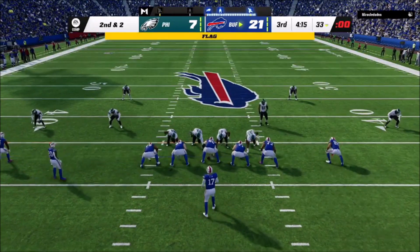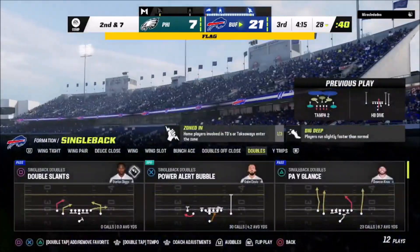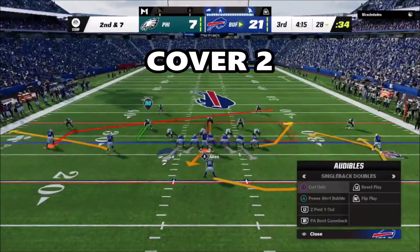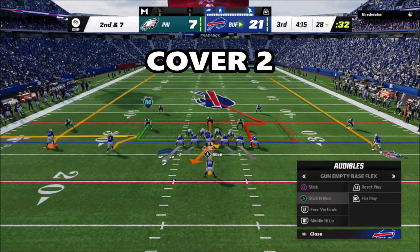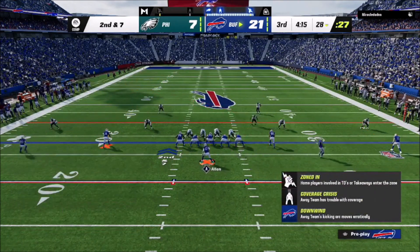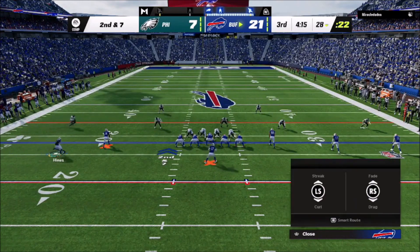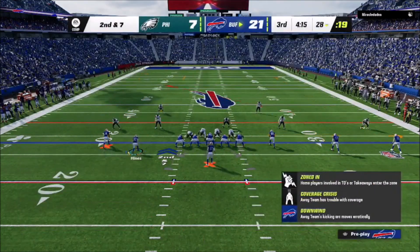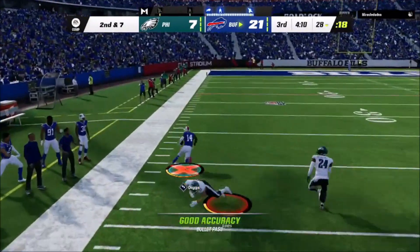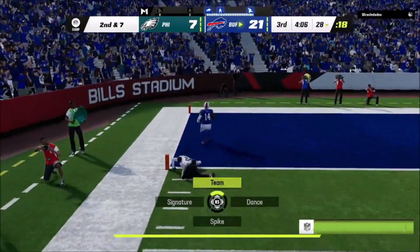I've got a whip route on the backside just in case it's man coverage. The problem with audibling to a different play is it takes a long time to set up, so I have to be very decisive. He's still showing me the same cover two shell. I streak the running back and slide him inside, then do the whip on the backside with the tight end. Watch the triangle — that's Stefon Diggs. I'm able to hit that, get a good animation with my wide receiver, and actually get the ball into the end zone.